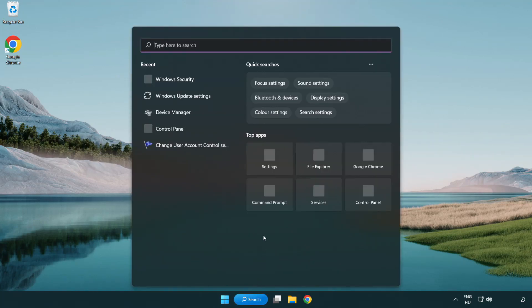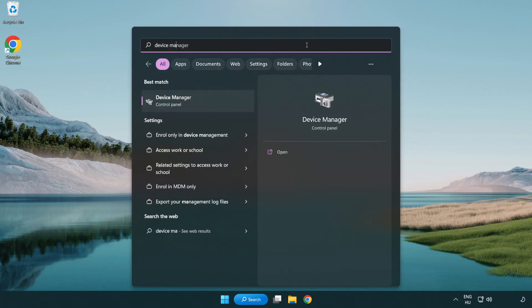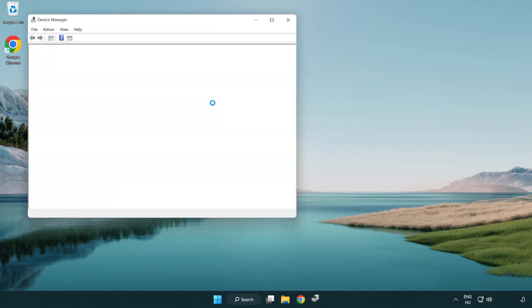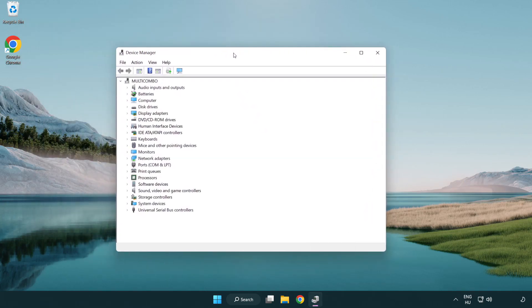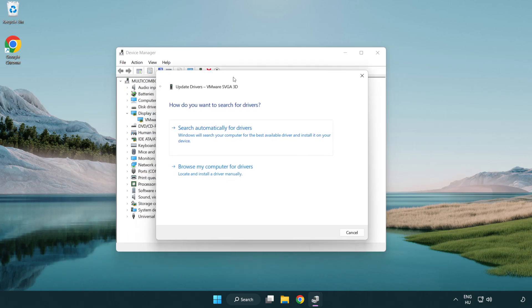Click the search bar and type device manager. Click device manager. Click display adapters, select your display adapter, right click and update driver. Search automatically for drivers.